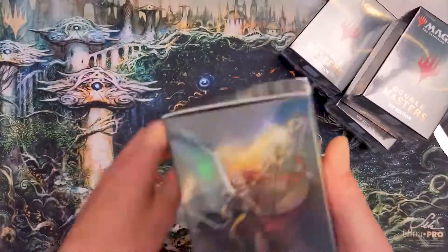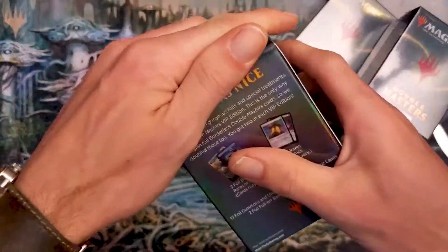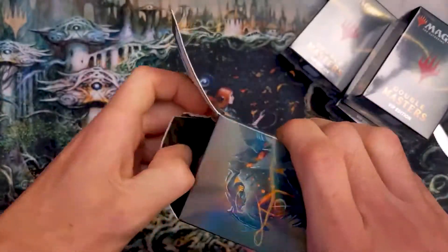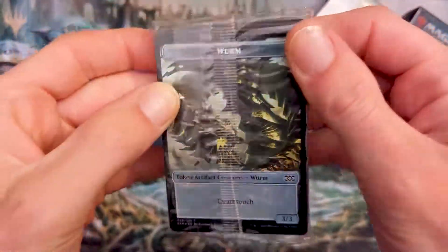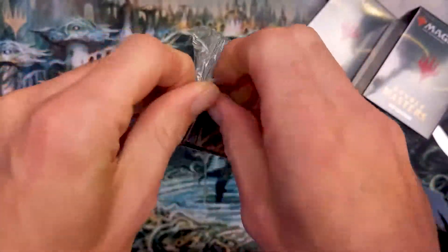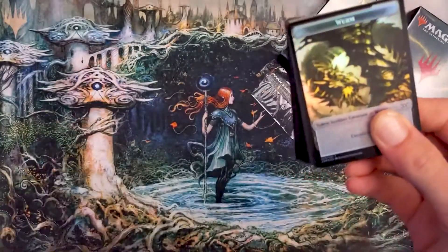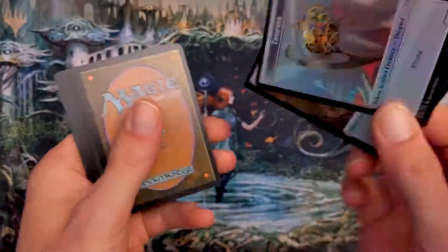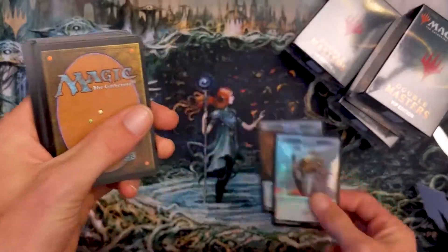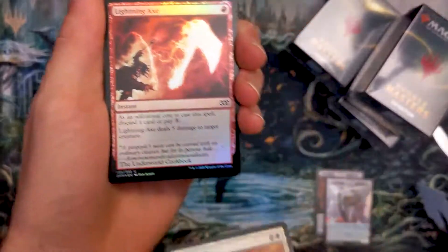I do have to cut all of these UPC codes out because they give us those extra Double Masters packs. So if you are opening VIP, don't throw away your stuff — keep it and get your extra stuff out of it. We got a Deathtouch Worm token, a Servo, a Thopter, and a Treasure. Alright, let's get this plastic out of the way.